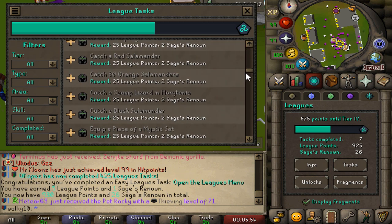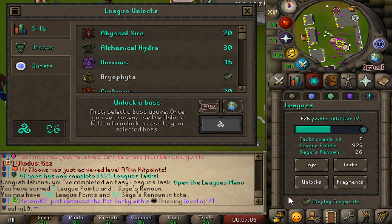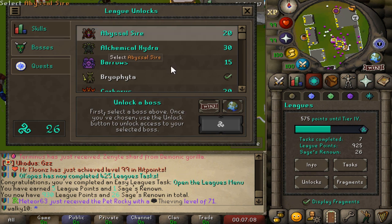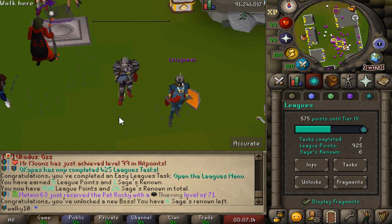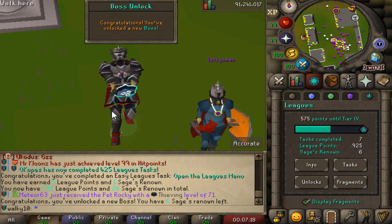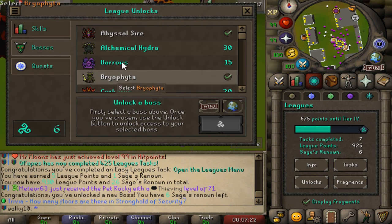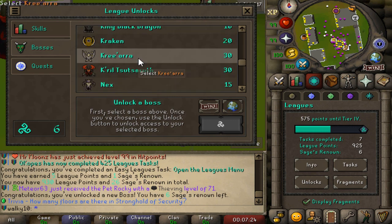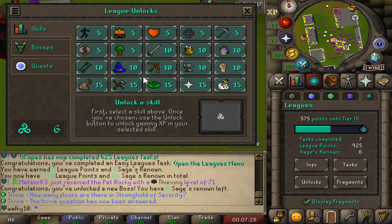The Sarges renown points are used to unlock bosses. As you can see, those are the points and you go ahead and unlock those battles. I have 26 right now, so I'll be able to unlock one — and we've just unlocked a new boss! Absolutely recognized the animation, top notch. I have six left, so you guys will be able to unlock all of those, and the same goes for skilling and questing.